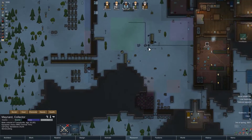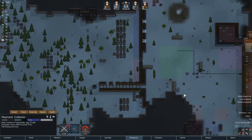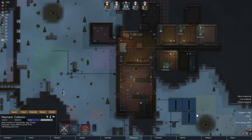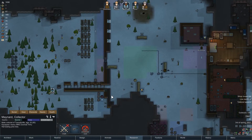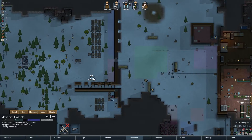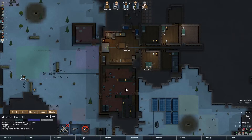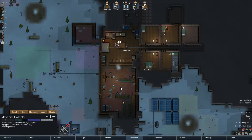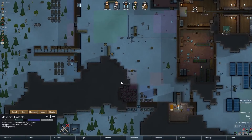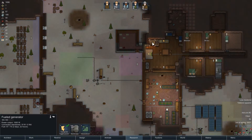Do we have any wood here? Maynard, it's gonna have to be you again, I'm sorry. Somebody has to get that wood and fill her up, man. Haul it — prioritize fueling the generator after having a chat with your friend here. I know I'm making you work really hard, but we basically need the lights on. Badly.